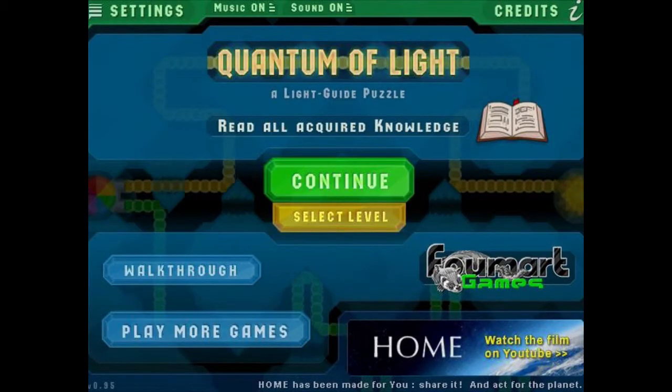Hello there ladies and gentlemen, here we have another game review. Today it is the turn of Quantum of Light. It's a puzzle game with beams, and it's actually been quite popular — it's got just under 50,000 plays, although it only came out about 6 days ago, so yeah, it's doing the rounds.